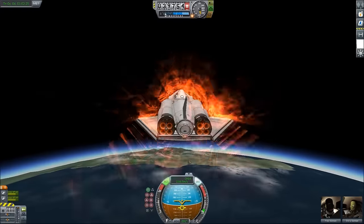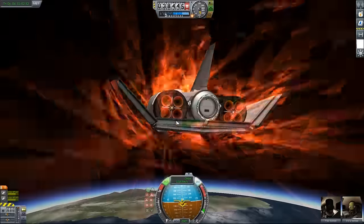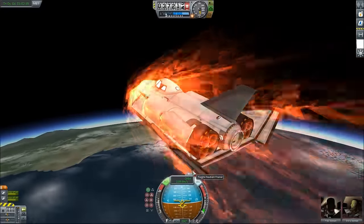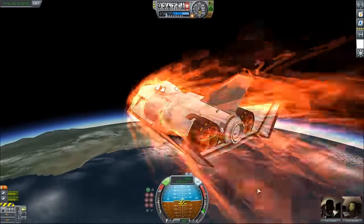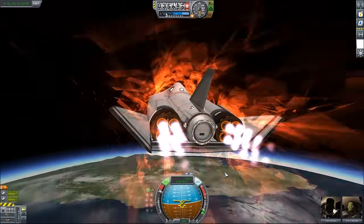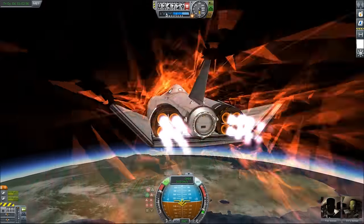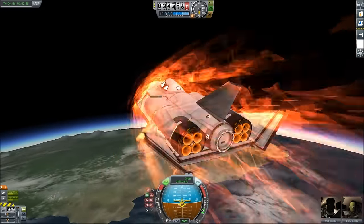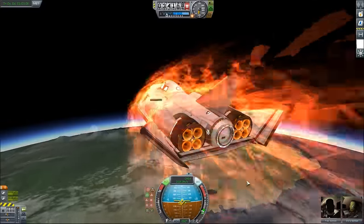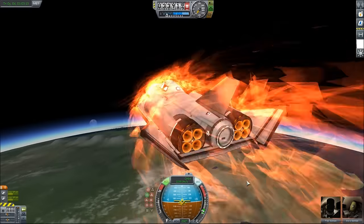That was actually less helpful than I thought it would be. I have to fix those ailerons, move them back a bit. Got to move those Elevon 1s back a bit. We're coming in a little weird. I've switched to ProGrade, so it'll hopefully help keep me at 90. That's also very important — I'm not trying to accelerate. I'm just trying to use the vectoring on the motors to get the ProGrade marker to level, because as long as it's level, we'll be just shedding speed.